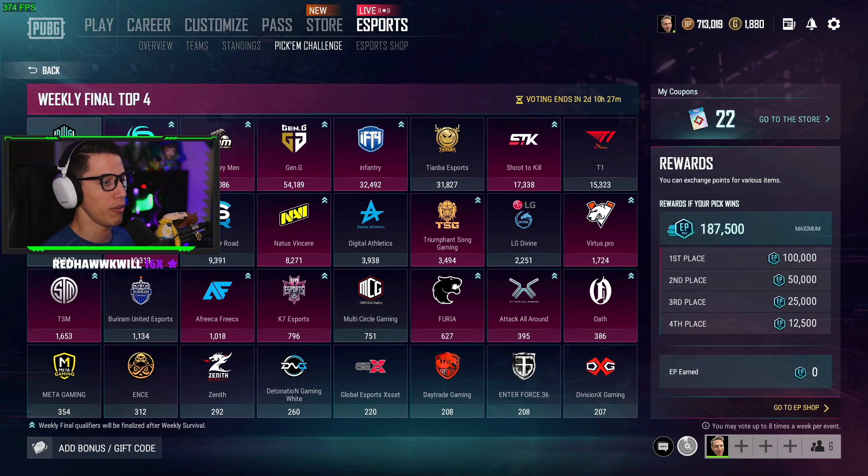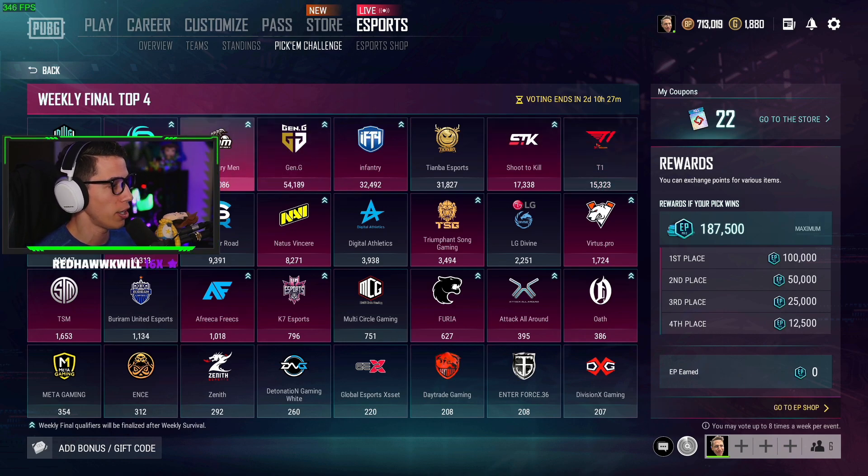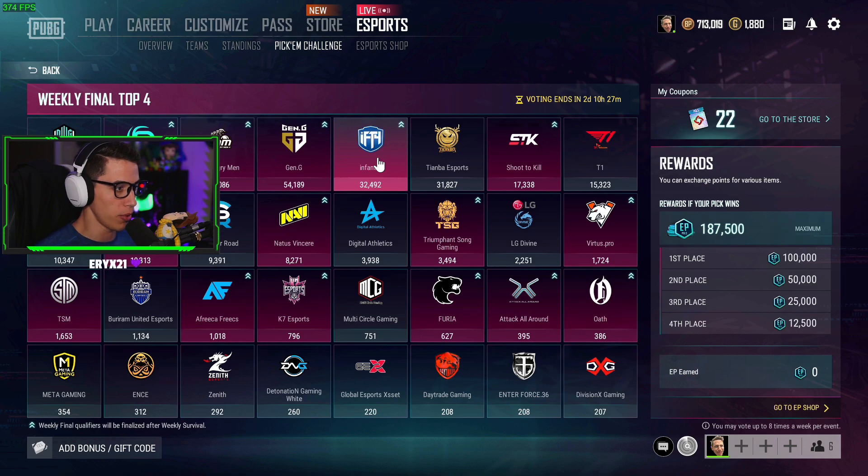I know my head's kind of blocking it, but see teams like DWG, Tianba, T1 — any of the teams that are NOT highlighted in red means they have not advanced to the weekly final missions. If you vote on these teams you'll be wasting your coupons. Don't do that. There are literally hundreds of thousands of people that voted prematurely and now they've just wasted their coupons. Only vote on the teams that are highlighted in red — that's number one.